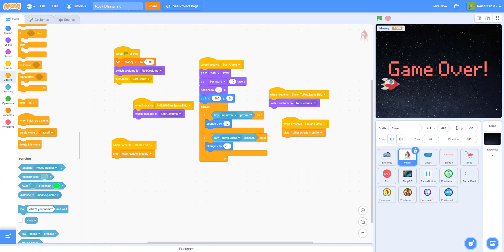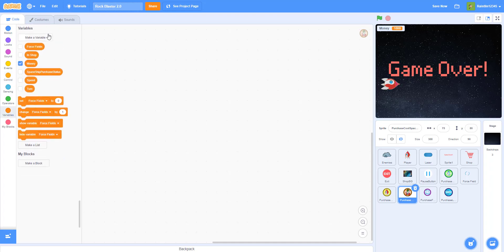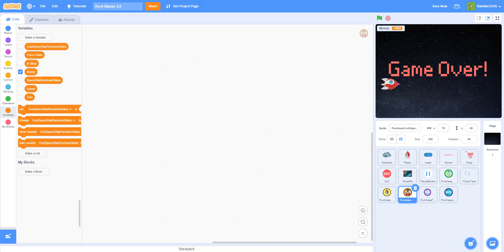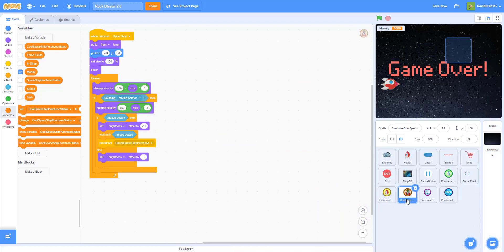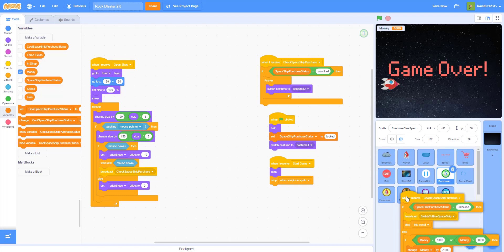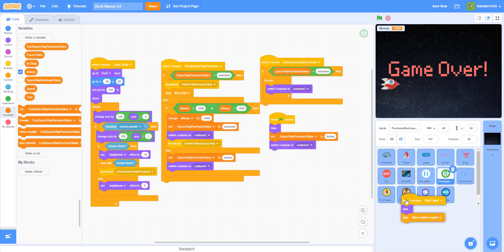Now let's move on to the other skins and force field. For the cool spaceship, we need to make a new variable called 'cool spaceship purchase status'. Just like we did for the other spaceship, we can drag and drop the same code in here and also drag and drop this piece of code — we just have to change some things.